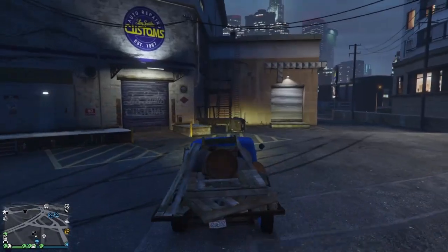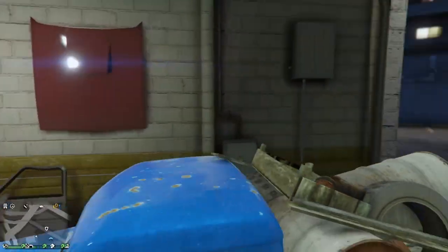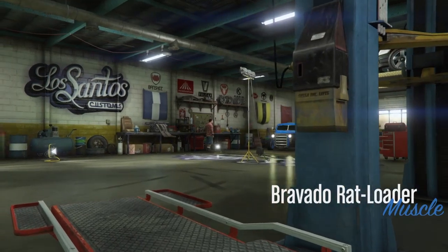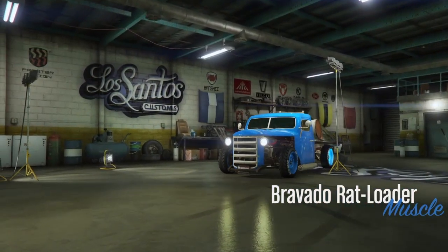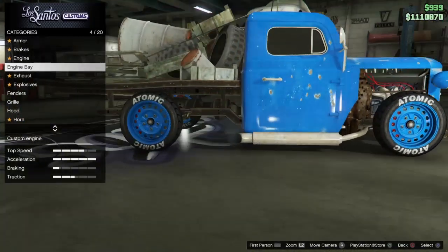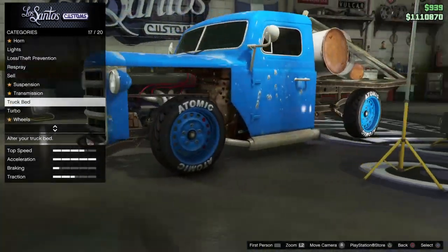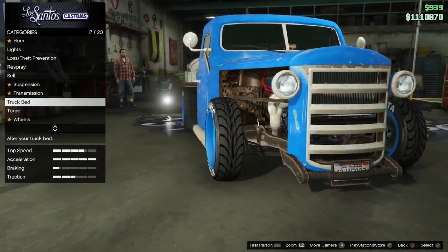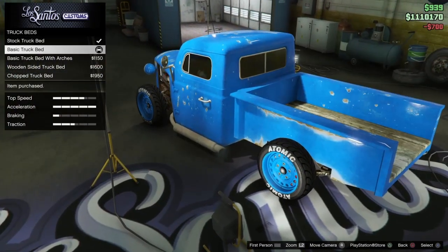The Rat Truck glitch is a simple one, but in my opinion this is probably the best version of the Rat Truck because it gets rid of the back part — and no one likes the back part on this vehicle. To get rid of it, go all the way down near transmission where it says truck bed, then buy any one of the non-stock options.